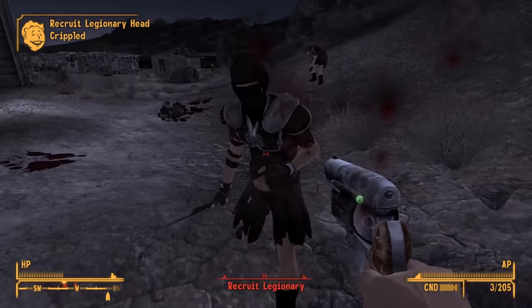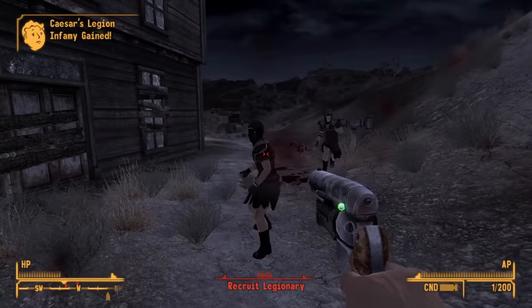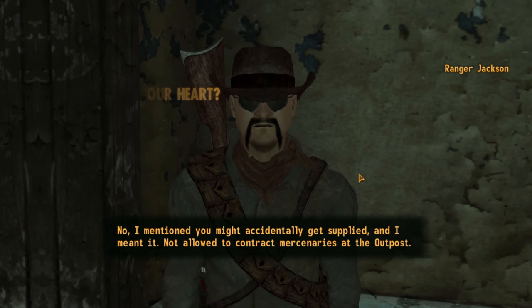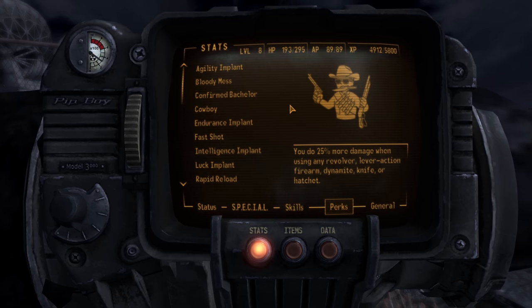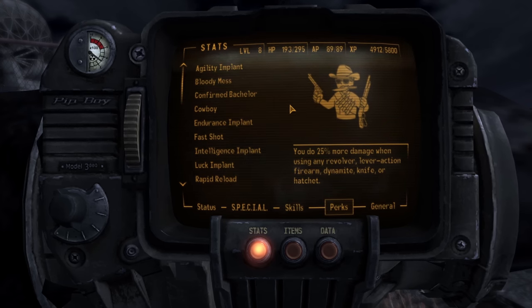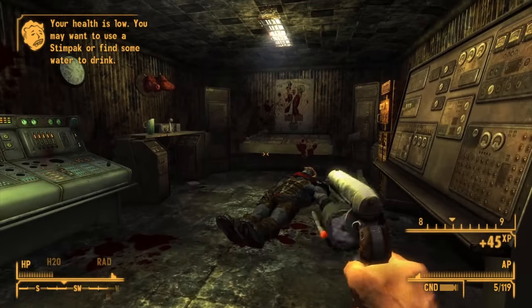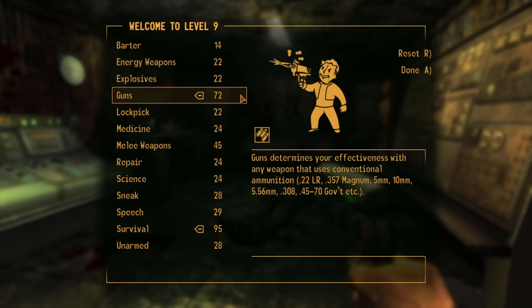At Nipton we encounter the Legion and start letting rip — bullets flying everywhere, doing lots of damage. The guard dogs are also dealt with. Once the Legion are cleared we report back to Ranger Ghost, level up, and put more into Guns and Survival. We then farm experience at Black Mountain, killing super mutants. At level 8 we pick up the Cowboy perk for 25% more damage with That Gun. We then meet Tabitha, aim for her arms to disarm her, and finish her off with headshots.